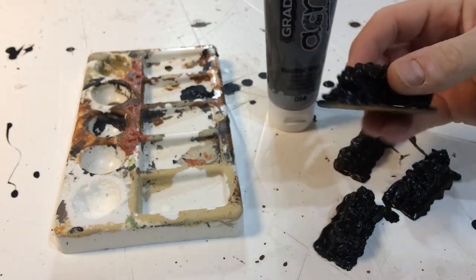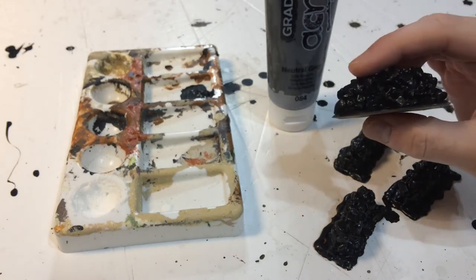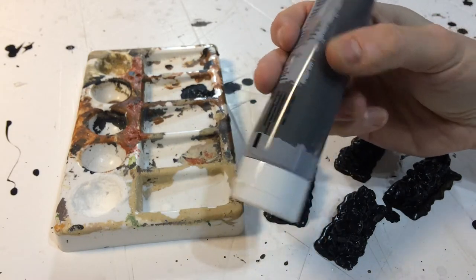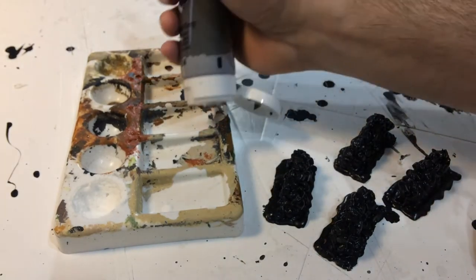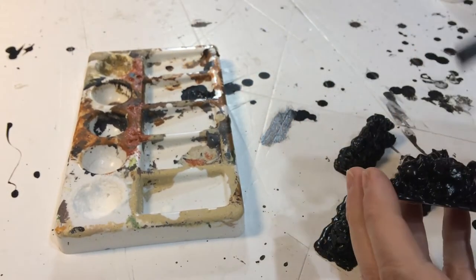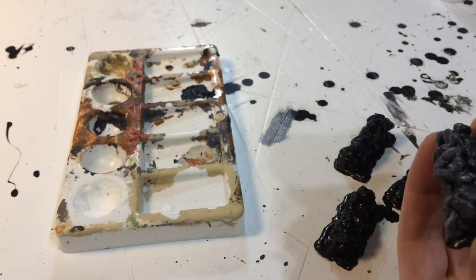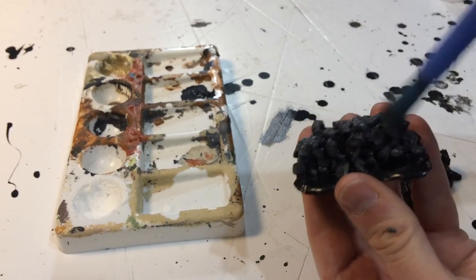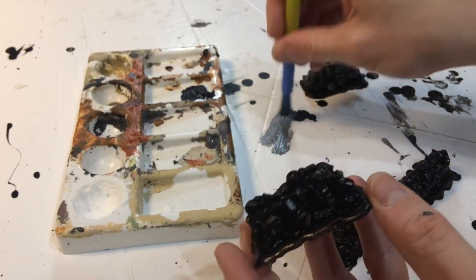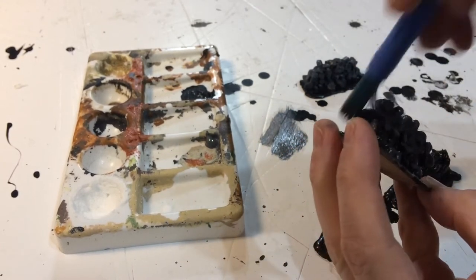They've been drying overnight — you don't necessarily need to leave it that long, it was just a convenient time to stop. They're good and solid now, coated with Mod Podge and with a nice black undercoat. Now I'm going to give them an overbrush of just gray craft paint — a neutral mid-range, mid-shade gray. Put a little splodge on the palette, load the brush, get rid of the excess because it's an overbrush, and then very quickly go over it. It leaves some of the shade in the crevices.